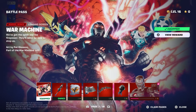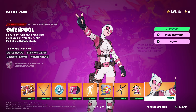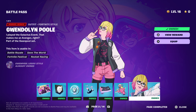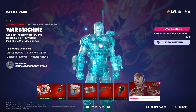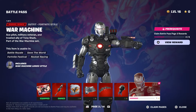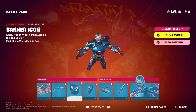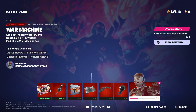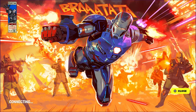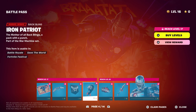Let's start with War Machine. As soon as you buy the battle pass you will instantly unlock this skin automatically. Then around level 10 or level 8 you unlock her style. To actually play as War Machine you need to be at least level 20, and then around level 25 or 30 to unlock everything. It does say reach level 17 to unlock this page, but you need to reach around level 20 to 25.